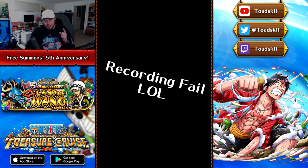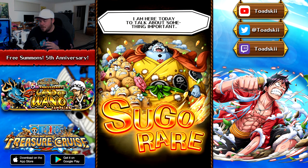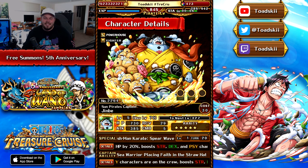We got a red! Come on, Stampede Luffy! My recording software screwed up a little bit there because I got too excited when I saw a red. But we did get V2 Jinbei, which unfortunately is kind of like the nerfed version of Stampede Luffy — he boosts the same colors with his captain ability. A lot of people make the meme that V2 Jinbei is basically a worse version of Stampede Luffy. Oh, that would have been so good, but we did pull a red, which is pretty hype.